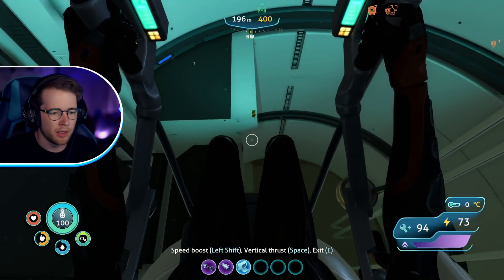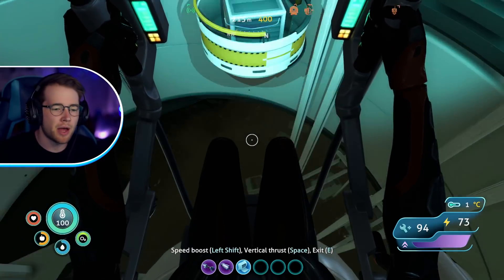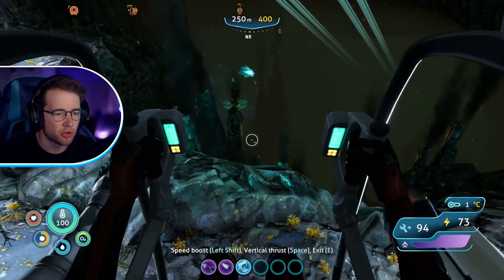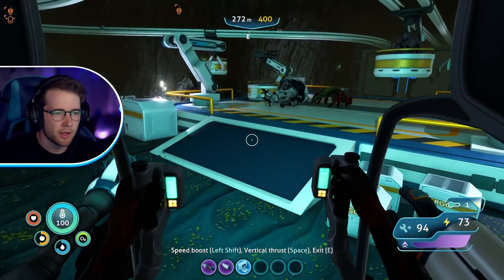Yo, look at this — drill that! How much do we get? Two. It goes in the vehicle storage as well. I forgot we had that. I don't need titanium but I should be able to find other things down here. Let's go down — I don't know how we're gonna get back up but I think it should be okay. At least we can breathe down here now. We're at 200, 250 meters — that isn't bad, we can go deeper.